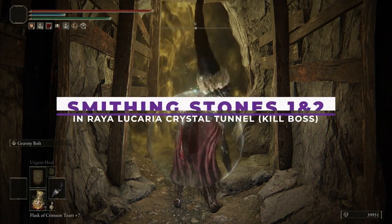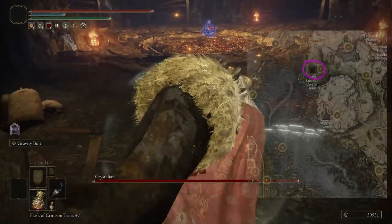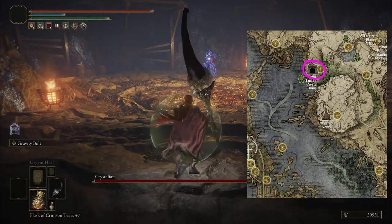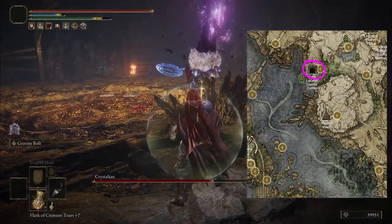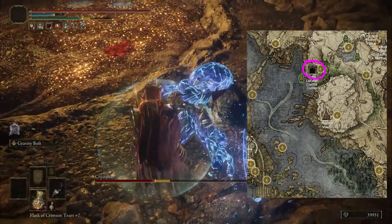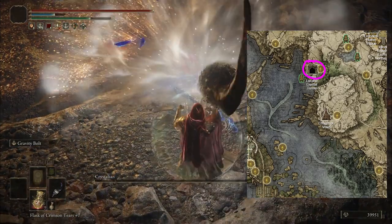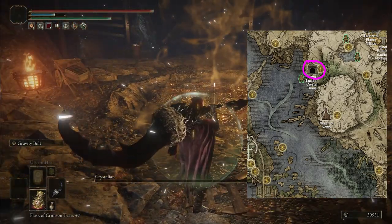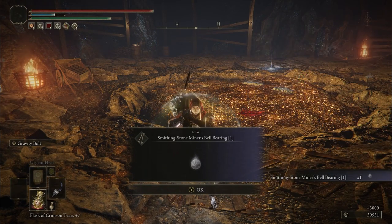We're going to start with smithing stones. For the first one, which will allow us access to smithing stones 1 and 2, you're going to need to get those in the Raya Lucaria Crystal Tunnel and you're going to have to kill the boss. This first one you can get as early as the start of the game by heading up into Liurnia. Be warned that the enemies in this dungeon are a bit harder than the ones in the first area and you do have to kill the boss — a crystalline entity, not from Star Trek Next Generation. The trick to this boss is simple: break its poise, crit it, and its defense falls. Once you kill the boss, you will get the bell bearing.